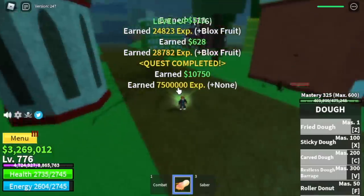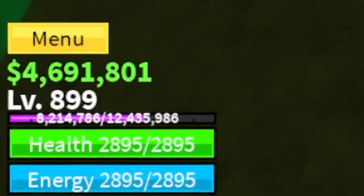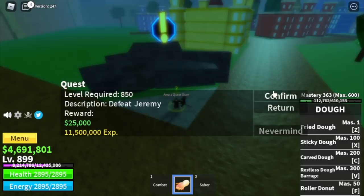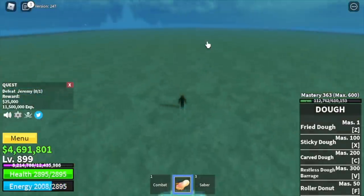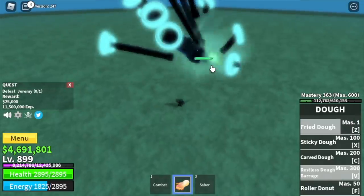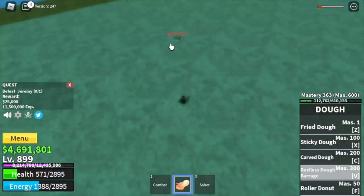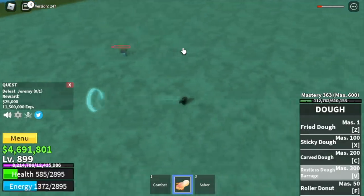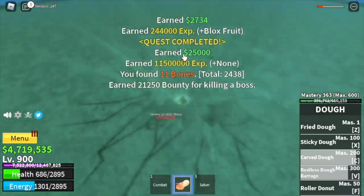You can make grinding faster when you reach level 850 — you can start defeating the mini boss here: Jeremy. Just dodge from time to time and everything will be easy. The goal here is to reach level 900. Do Jeremy, do Diamond, do Snow Pirate quests.